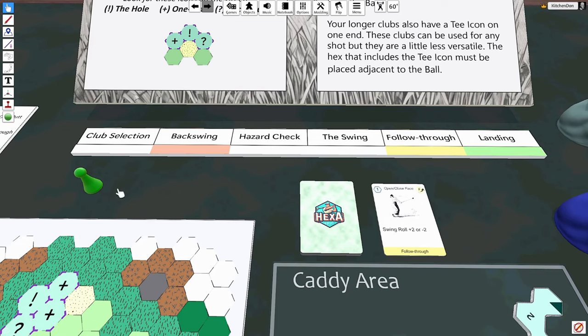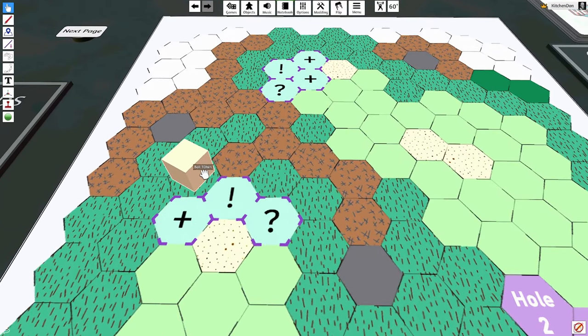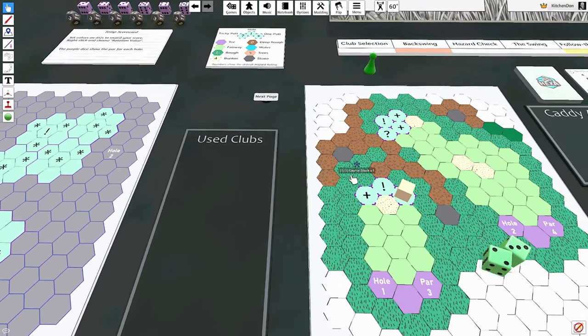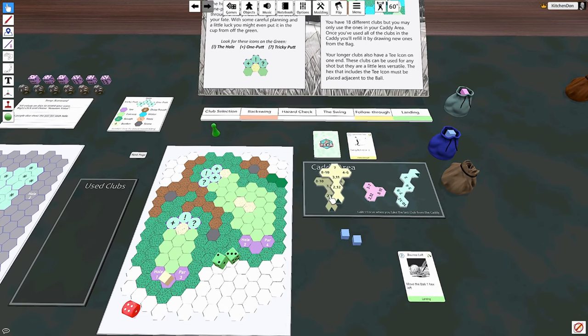Each shot you take is broken into six steps. For each stroke you'll choose a club, do your backswing, do a hazard check if you're lying in a hazard, roll your dice for the swing, do the follow-through, and then the ball will land. When you get on the green you'll need to get the ball in the hole with a putt unless you land right on the hole icon — ball goes straight in. The one-putt icon means one putt adds one stroke. The tricky putt icon means you play a mini-game to determine your final score.